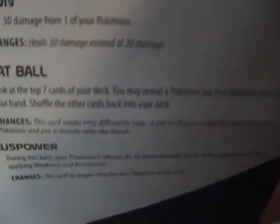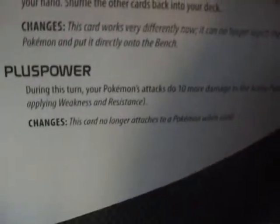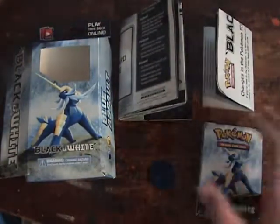There are changes to a lot of the old cards too. Rare Candy — now you can't evolve whenever you want, it's basically just Pokemon Breeder, so why not call it Pokemon Breeder? Potion now heals 30. Great Ball is now Master Ball, or apparently Master Ball is now Great Ball — I've never seen that. And Plus Power no longer attaches to the Pokemon. Basically all these changes are stupid. Make new cards, don't change the old ones.